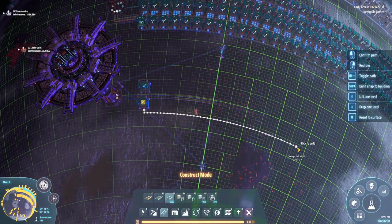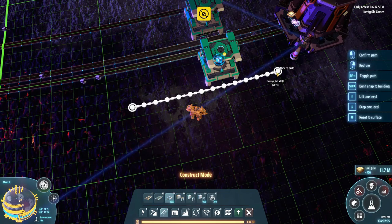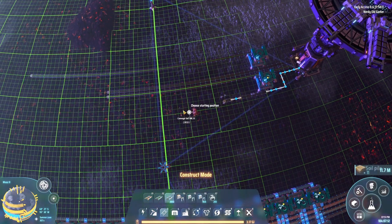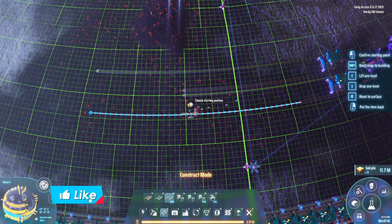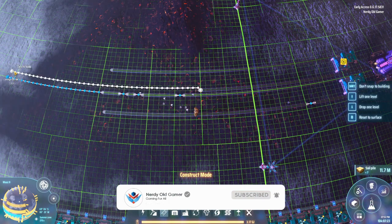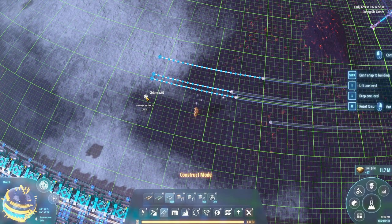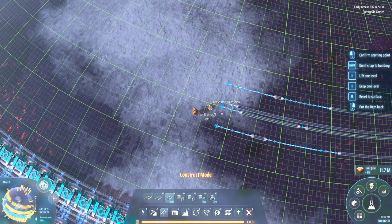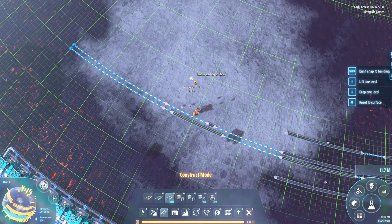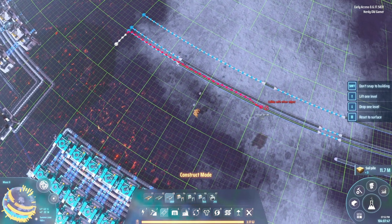We need an output for each of them, and I think we'll put the output back in here. Let's get a lot of belt going, because we are going to need a lot. We are basically going to go almost around the planet until we run into something.